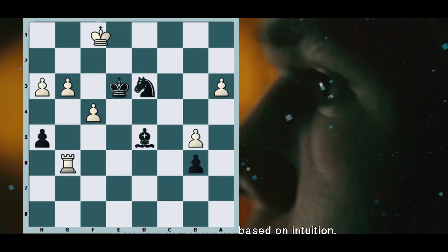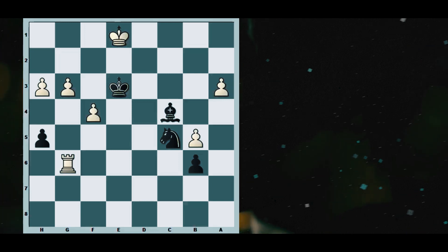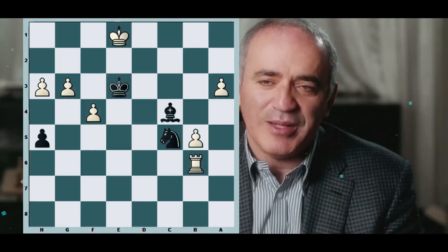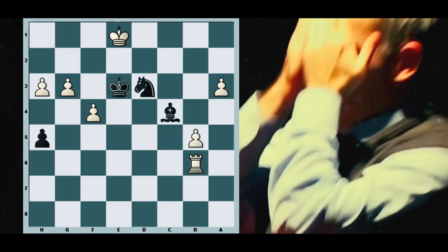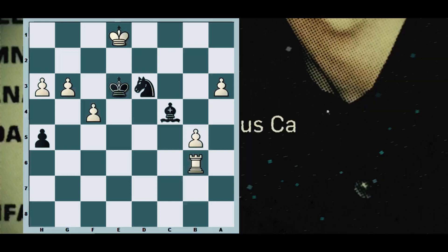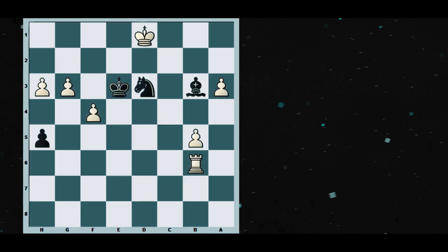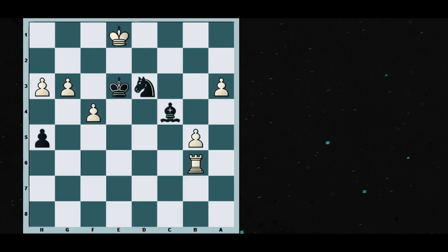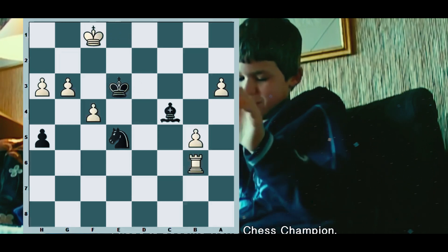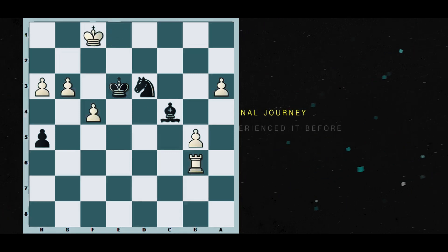In the game, something different happened after bishop c4. White blundered again — he could have run out of the perpetual check net with king d1 — but instead he played rook takes b6. After rook takes b6, Magnus played knight d3, and black cannot escape the drawing net. For example, if he tries king d1, that would be bishop b3 checkmate, completing a successful attack against the king. So Gerald Hurtneck played king f1, knight e5 check, king e1, and knight d3, which resulted in a draw after king f1 and knight e5 check.